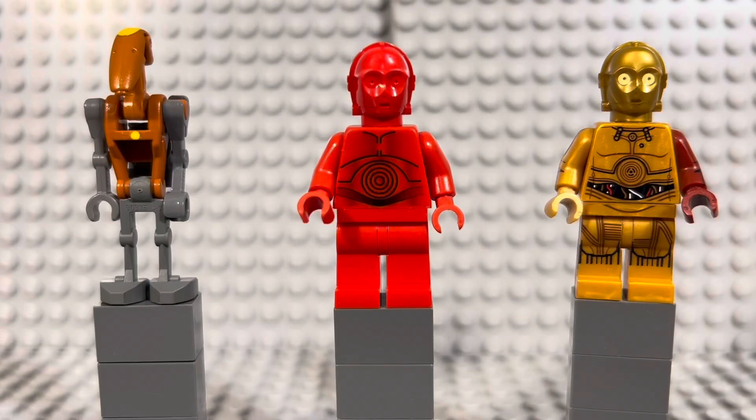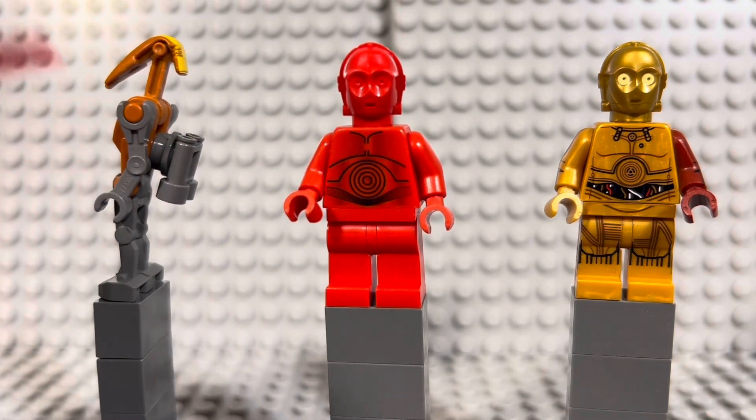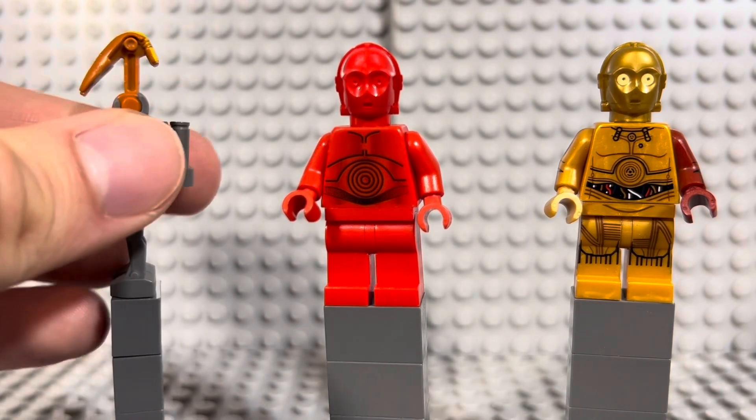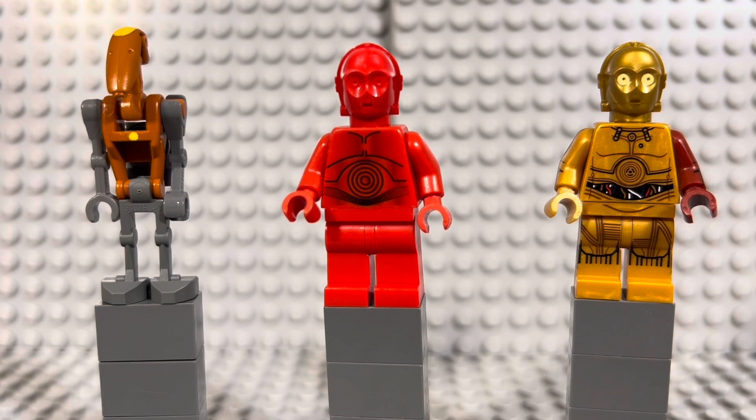Next up we have droids. On the left is a rocket battle droid commander that came out in 2011 in the Droid Tri-Fighter set. You can see the yellow print on his chest and head, a little jetpack on the back, dark orange torso and head, and dark bluish gray arms and legs. He's not a very expensive minifigure — maybe about five dollars and pretty easy to pick up.